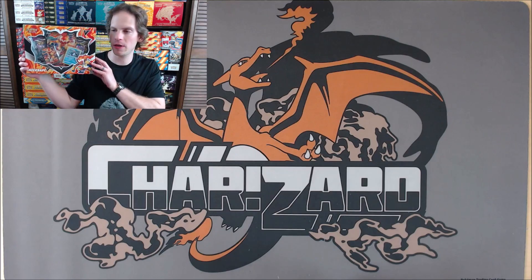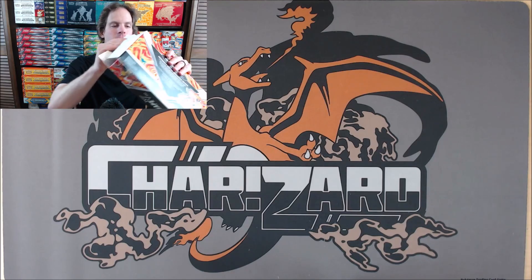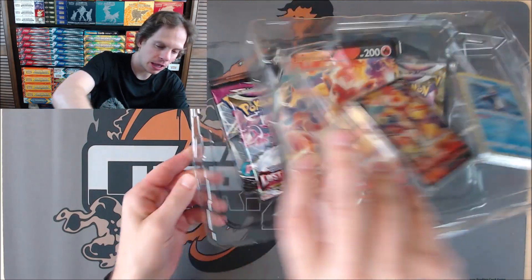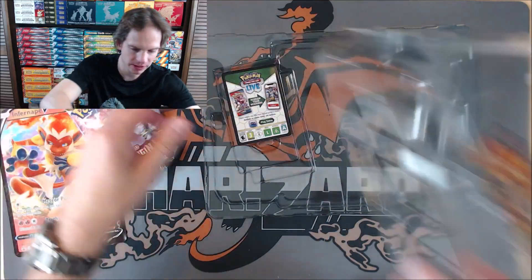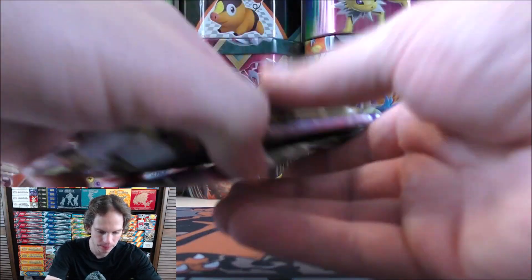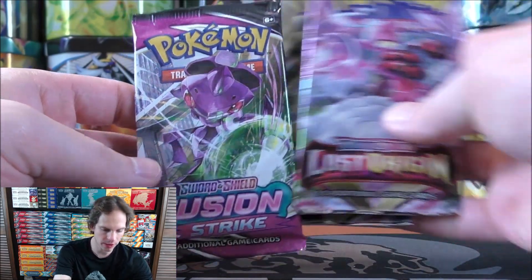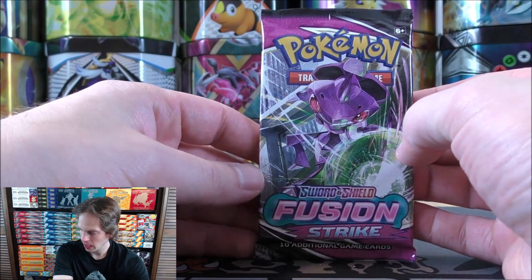Let's see what happens in box number two. I'll go right to the booster packs — everything else in the box is the same except for the TCG Live code, which just unlocks a different box. Normally I do prefer Water-type starters, but of course my favorite Pokemon of all time is Charizard, a Fire-type starter. Infernape is pretty cool too. Same packs in this one — I'll open them in the same order, starting with Fusion Strike. Genesect V in this set is pretty good; wouldn't mind pulling that.